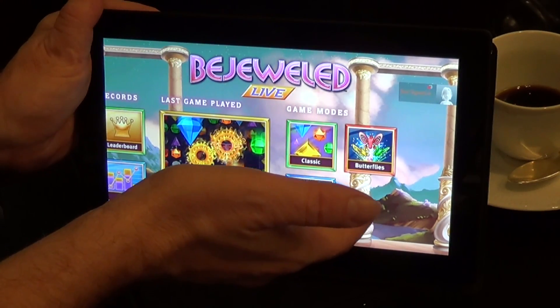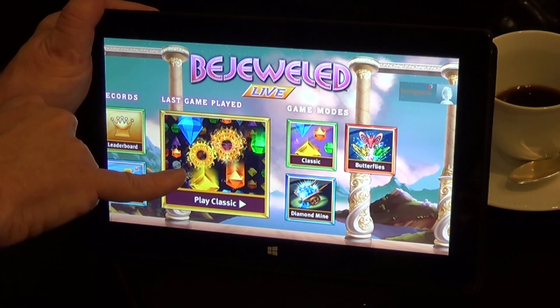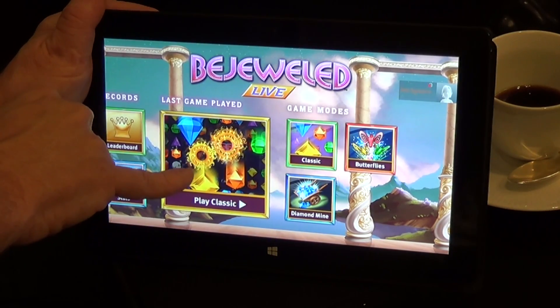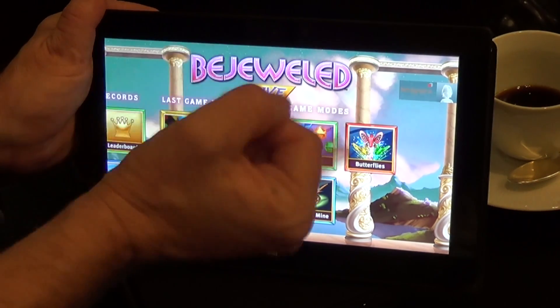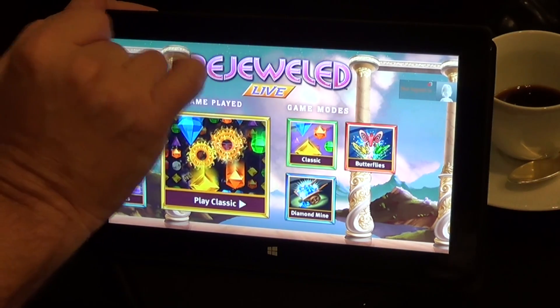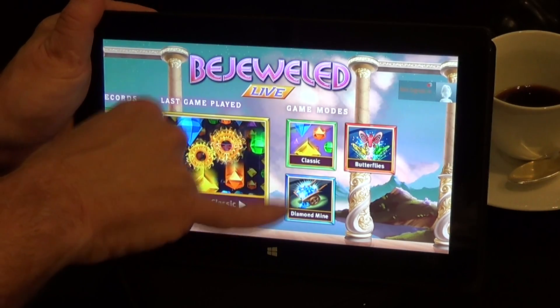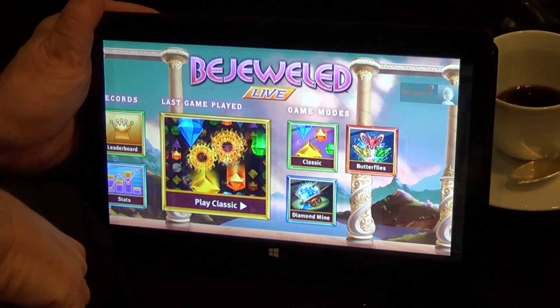The game comes with three modes. There's the classic mode, which is Bejeweled, the match-three game that everybody has known and loved forever, with high-res graphics and more effects than older versions. And two modes that we introduced specifically for Bejeweled 3, which are Diamond Mine and Butterflies, which both play in completely different ways from the original.